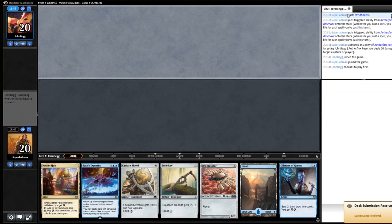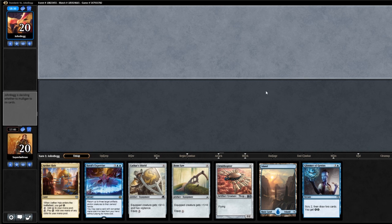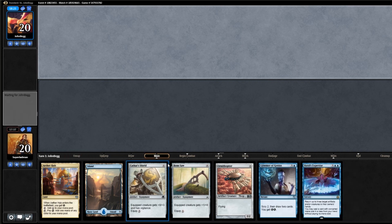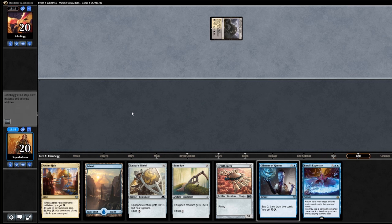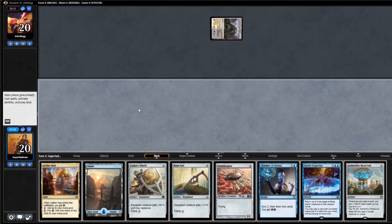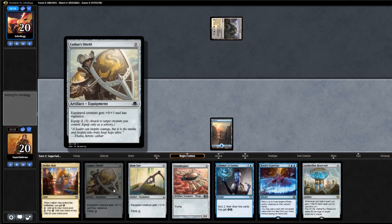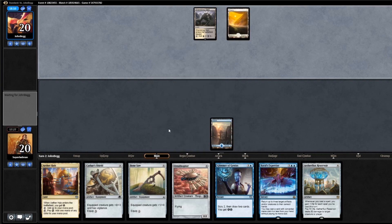If he has Liliana's Mastery in this game, then we bring in Forsake the Worldly. This hand has a decent setup for an Outcome, doesn't do much otherwise, but it does have both of our colors — I'm going to keep it. It's a little risky, we're going to have to get lucky on our draws, because we kind of have to hit land drops as well as hitting Inspiring Statuary. Opponent goes with a Shambling Vent and passes. There's a Reservoir — there's one of our pieces. We're going to go Island and pass. There's no sense in playing out Cathar's Shield or Bonesaw right now — there is no value — so it's best to keep them in hand as an unknown card.